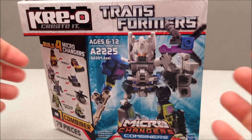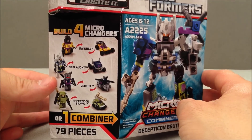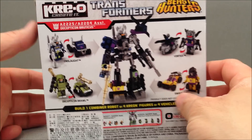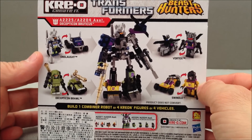Very happy to have this. This is the fourth and final of the original first wave of the combiner sets. This set contains Swindle, Onslaught, Vortex, and Decepticon Brawl. This is the back and what they look like when they're out of the box — now let's open this thing and prove it.